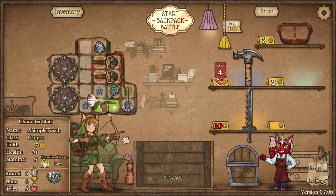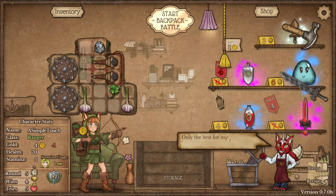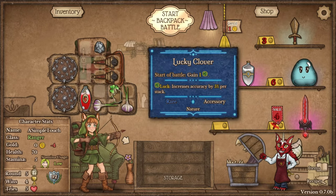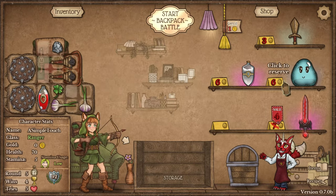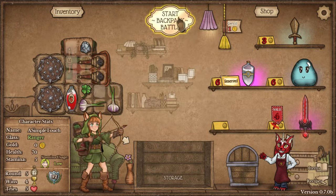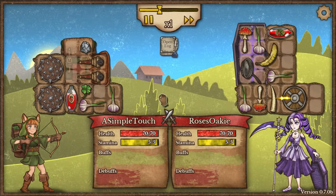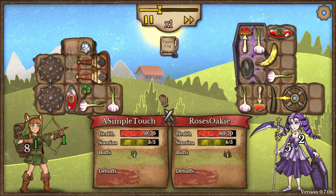I don't want any of this, no thank you. I'll take the garlic. Gooberts, Gooberts — do I want a Gooberts? I want this thing. The Gooberts is a little bit too early. I also need space and I'd need to buy the Gooberts, so it's just way too expensive right now.